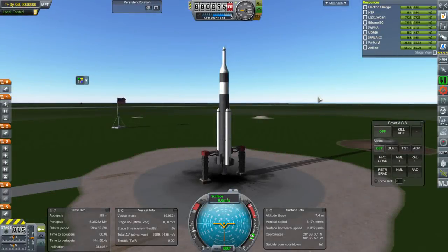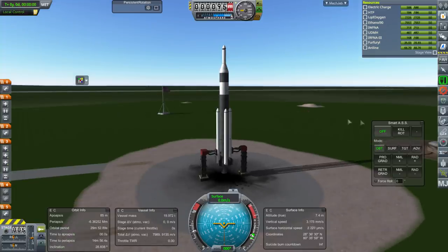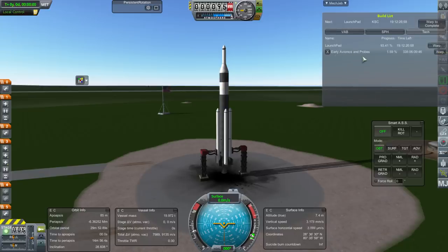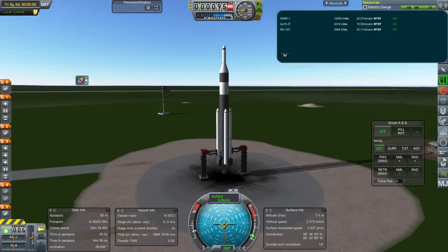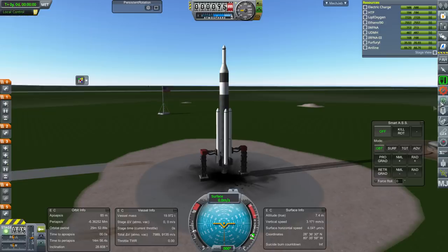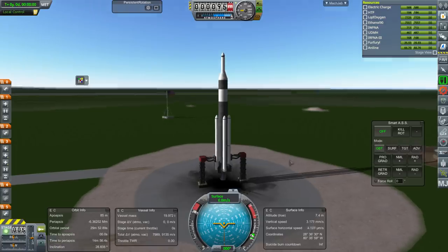Hello everyone and welcome back to my Realism Overhaul with RP-1 series in Kerbal Space Program 1.3.1. In this episode we begin with the attempted launch of a rocket AJ-5 to orbit. We also have a double Vanguard queued up and currently under construction. I have unlocked the technology Early Avionics and Probes which contains the Explorer Core, but that's going to take another 335 days. I think there might be just enough time to build one rocket with the Explorer Core before that contract is up.